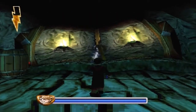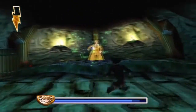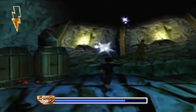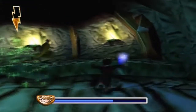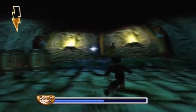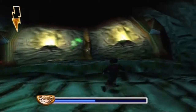Hey guys, and welcome back to the Harry Potter Chamber of Secrets on the PlayStation 1 Walkthrough. It's part 21, and now we're battling against Gilderoy Lockhart. He's actually surprisingly easy. I remember when I first played this game it was quite hard, but he is actually quite easy.